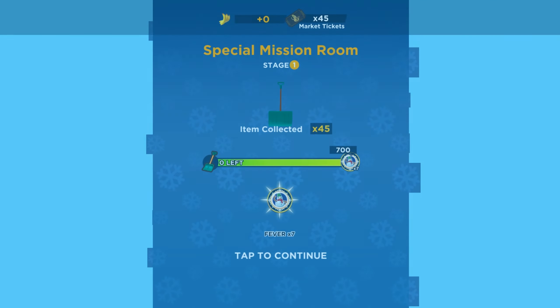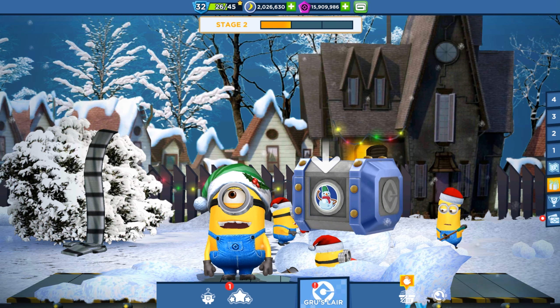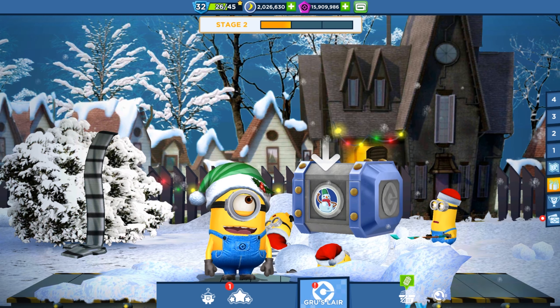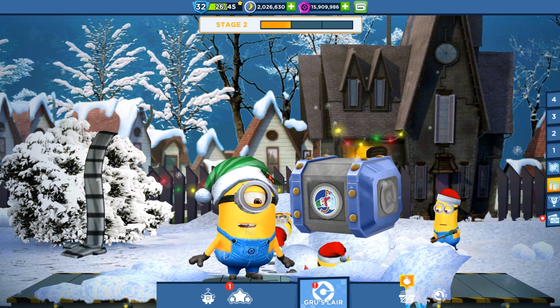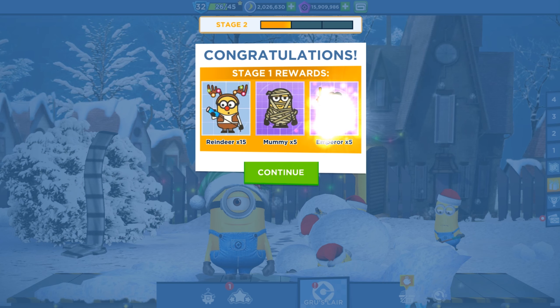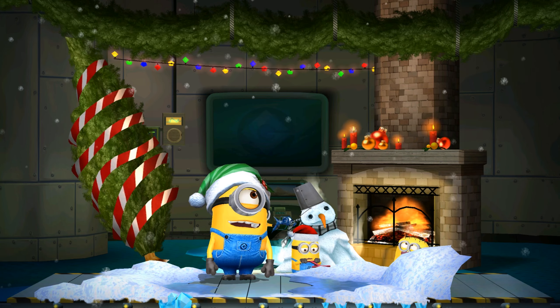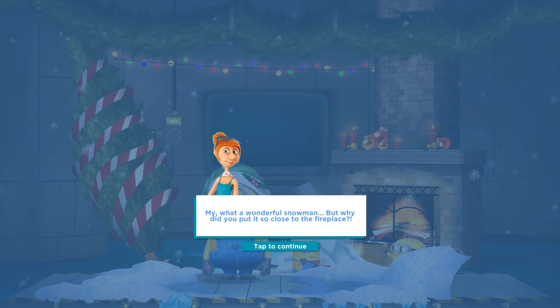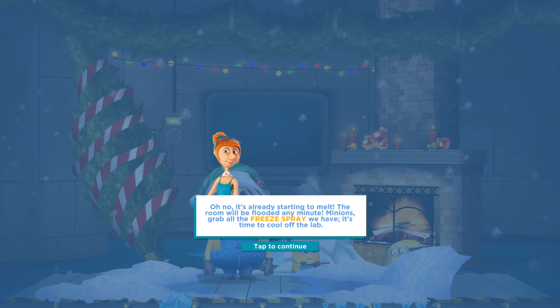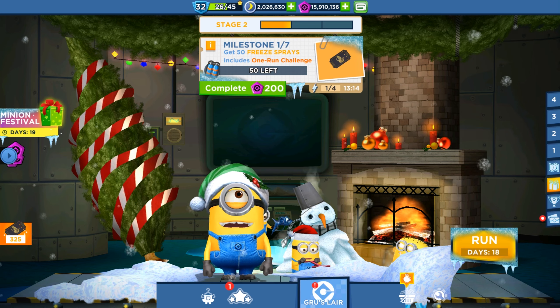Mission is complete! We got the stage one reward with our Santa Carl. Let's unbox it. We have the Toker, Srainger, Mummy, and the Power Cards. Let's upgrade our room. Oh, the fireplace — we melted the snowman! We need to collect the free sprays — okay, it's his task. He's pumping the water. Okay, let's run faster — go, Santa Carl!